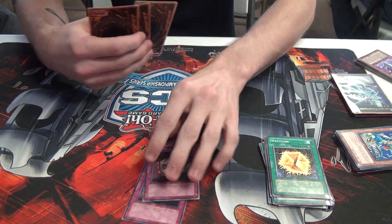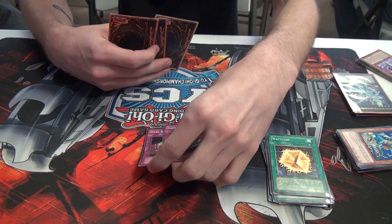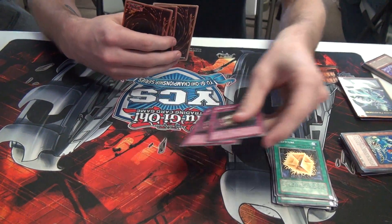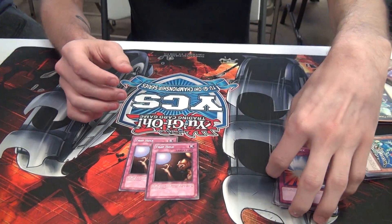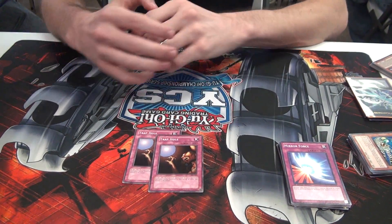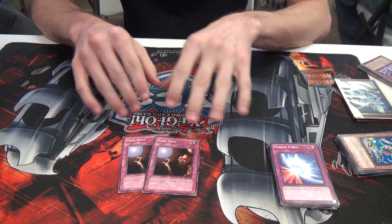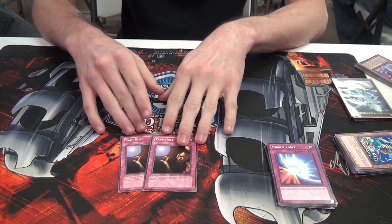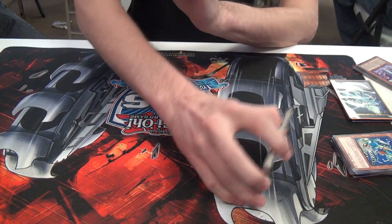For the trap lineup, he runs 2 Dark Bribes — mainly for Heavy Storm, Torrential Tribute, and Dark Hole. 1 Mirror Force. And 2 Trap Hole over Bottomless Trap Hole — mainly for smaller cards like Tour Guide when Wind-Ups were big, and it wins games when he Trap Holes Elemental HERO Stratos.